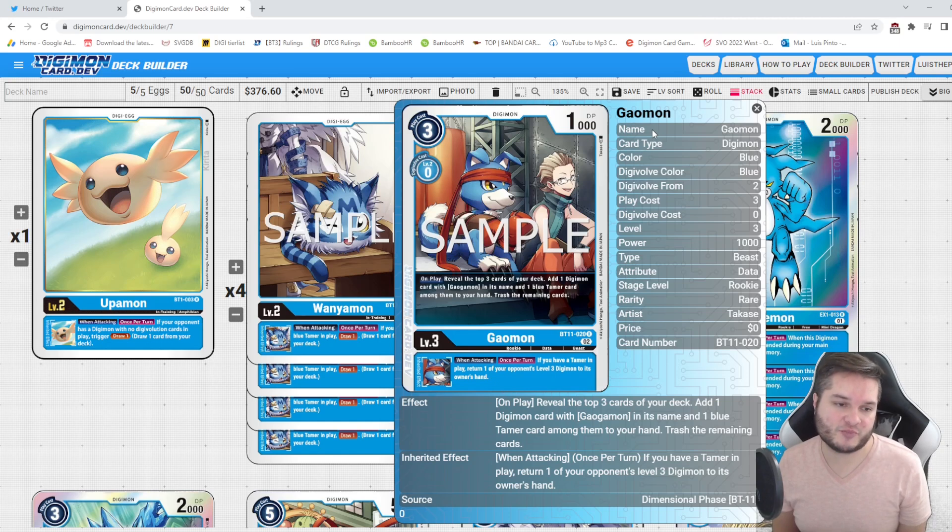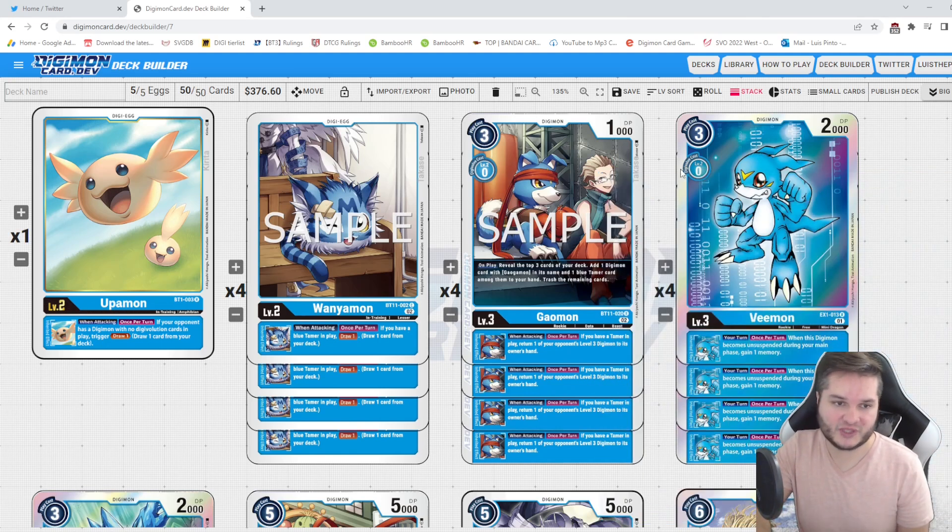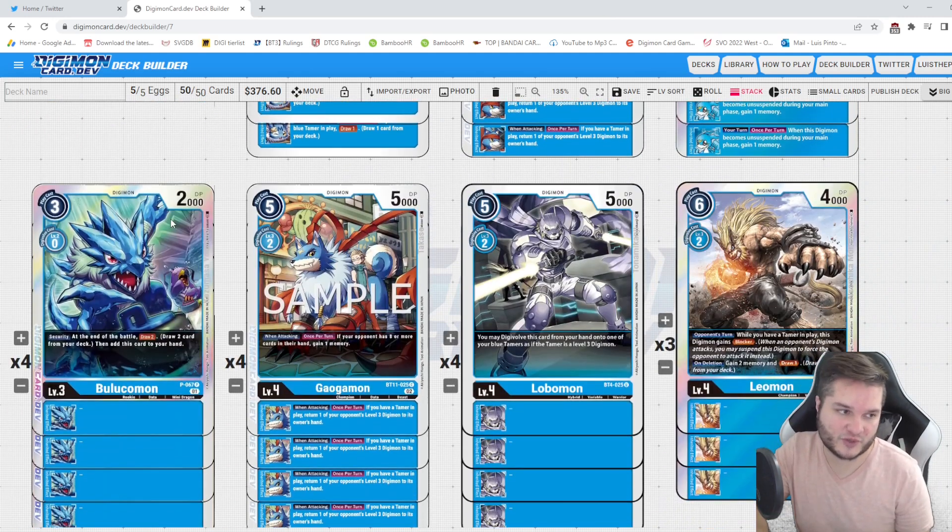Card draw on the baby is fantastic, so no surprise we're going to play four of those. The new Gaomon is really really good, so I definitely want to play it as a four-off. On play it searches for your Gaugamons and tamers, which is nice, and you also get an inheritable to bounce level threes, which you'd want in this type of deck. The EX B-Mode would be a good addition as well, because when you re-stand you gain a memory.